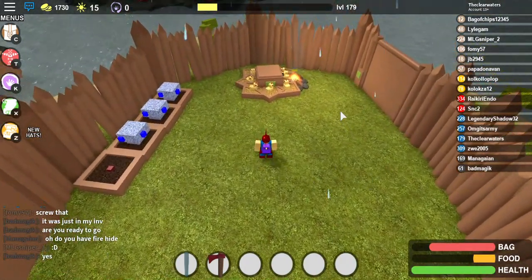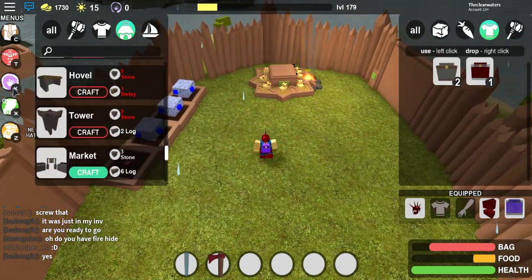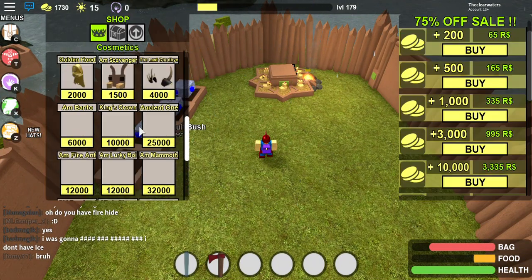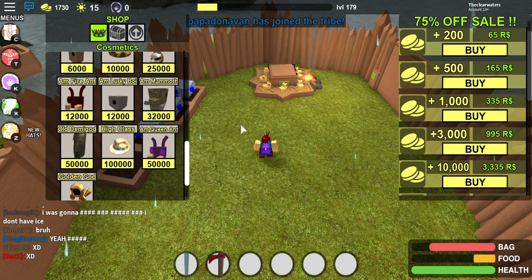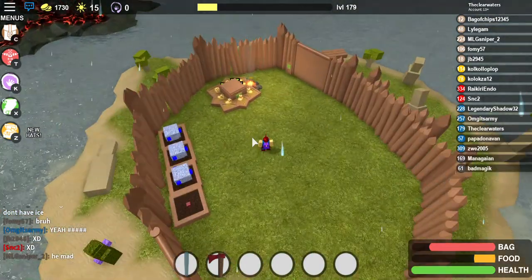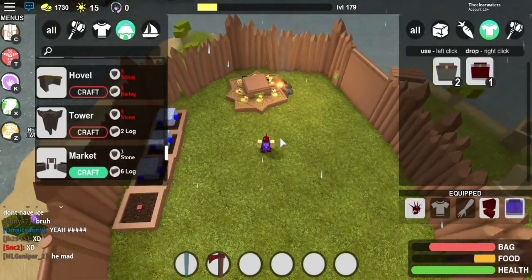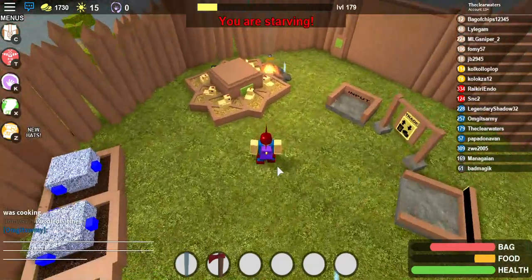Hello YouTube. So this is one way to get rich fast, because as you can see there's all kinds of crazy new hats — ant queen, some old ones, some new fire ant ones. And if you want to know how to get coins as fast as you can, there's a market so you can improve it.